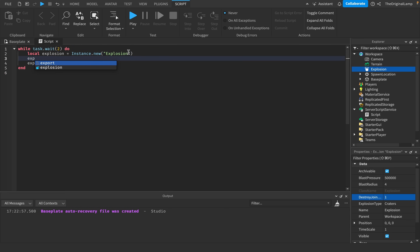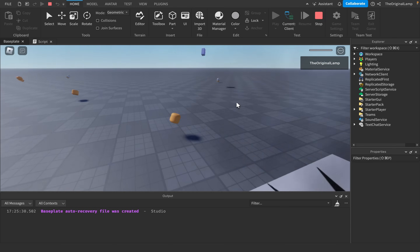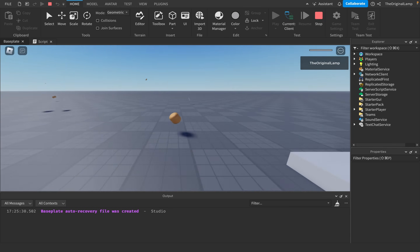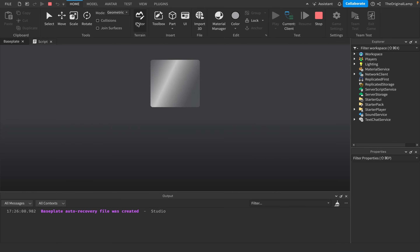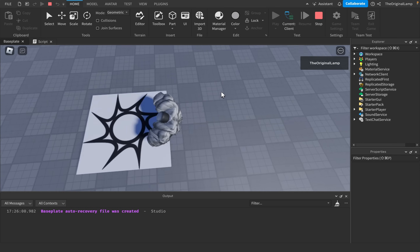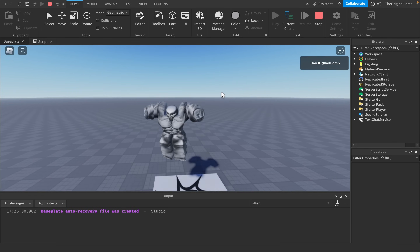So I'll say explosion.BlastRadius = 20. Let's see what happens. Oh wow, there we go — splendid! This is where it's at, boys. And if I wanted it to be not harmful I could set the destroy joints thing to 0 — explosion.DestroyJointsRadiusPercent = 0. So it still has actual pressure but it's not going to kill me. Although I can rocket jump, which is pretty fun.